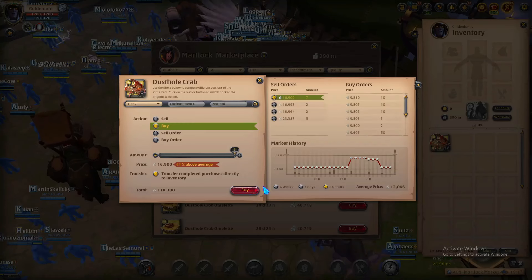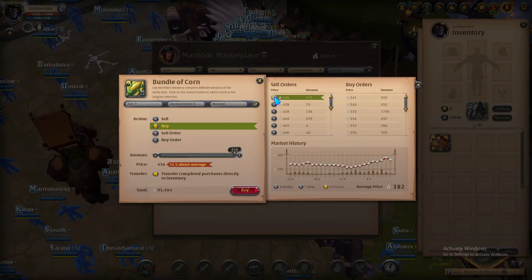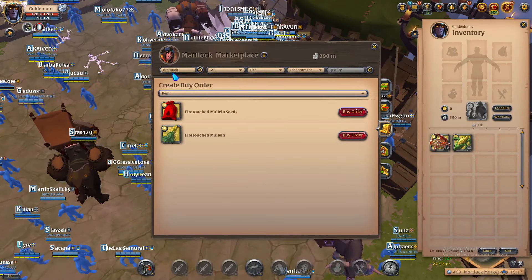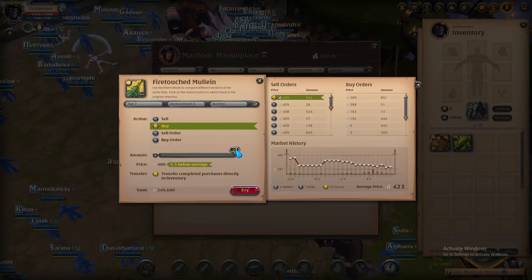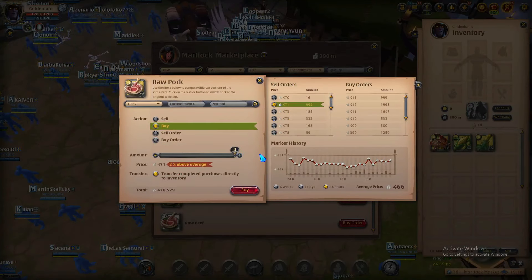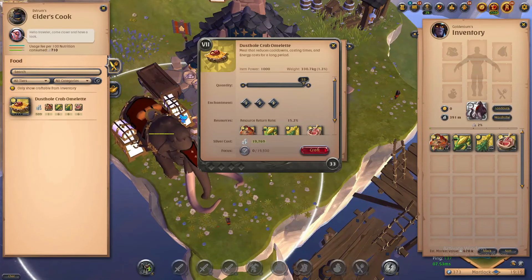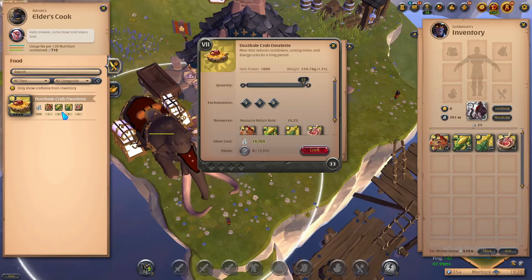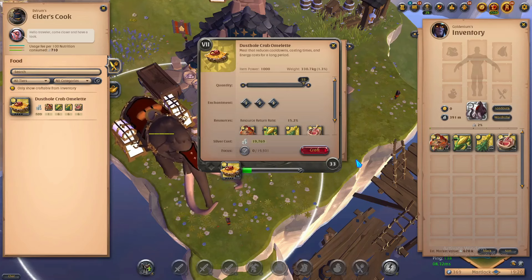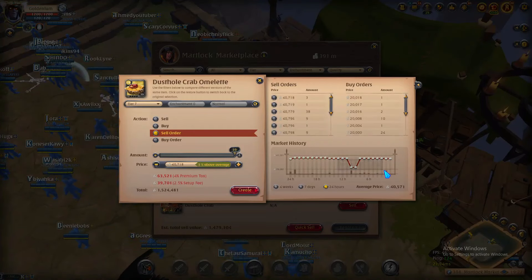Step three is buying the materials. If you're using my calculator, it automatically tells you how many materials you need accounting for return rate, so just buy what it says. If not, keep it proportionate to the recipe — you'd have six times more corn than crabs, and the corn, mullein, and raw meat would all be equal since they're all six. Step four is actually crafting the item: go to the cook in the city, click the item to check the fee and return rate, then just craft.